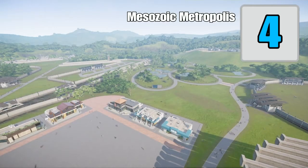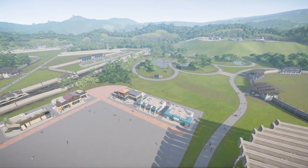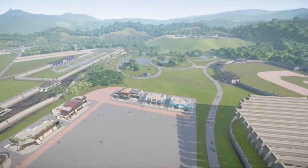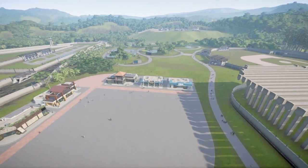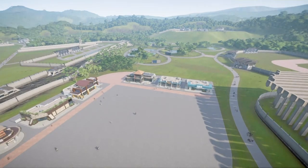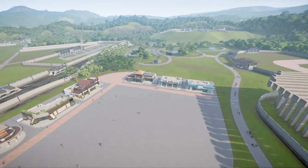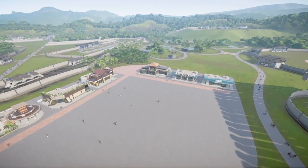Tip number four: make your park based off of a city. This is an idea I came across recently and I thought it was excellent. You have multiple options, and I recommend this for the Jurassic World era and not Jurassic Park — unless you have mods, in which case you can use the mixed eras and do it a lot better. But how you can do this is simple.